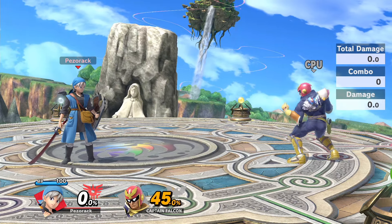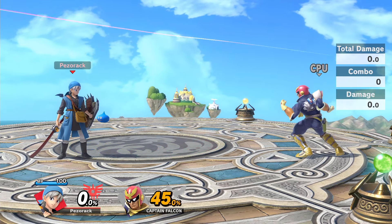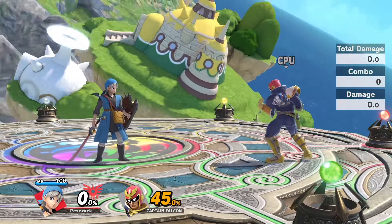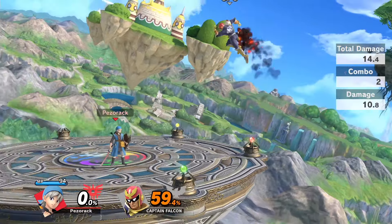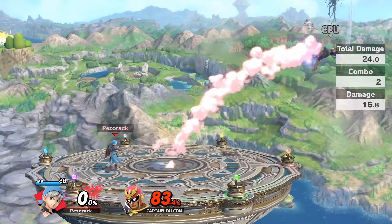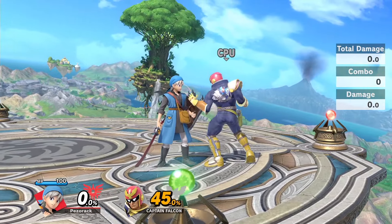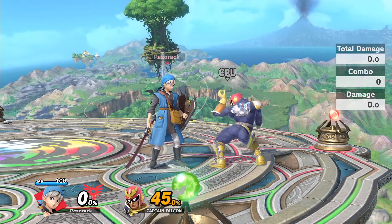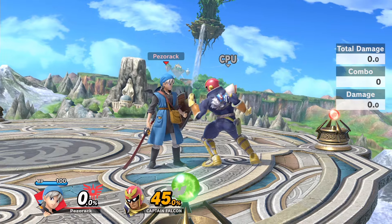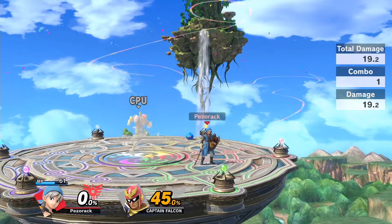His side special is the crème de la crème of Hero. If you tap it, you send an electric strike and the enemy goes flying. Charged to stage two it has extra knockback and range, and at stage three you unleash a force of destruction. Ladies and gentlemen, this move kills at 45% — isn't that amazing?